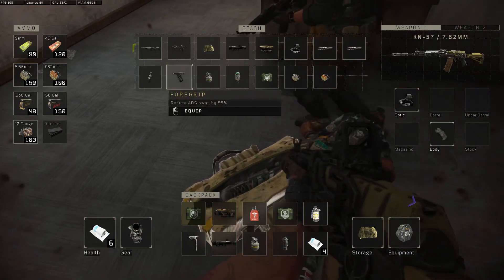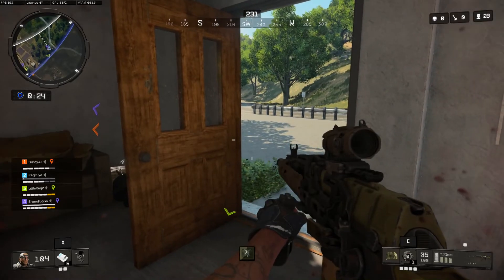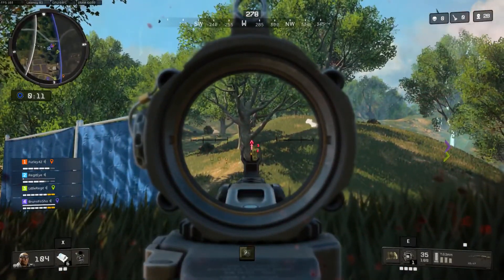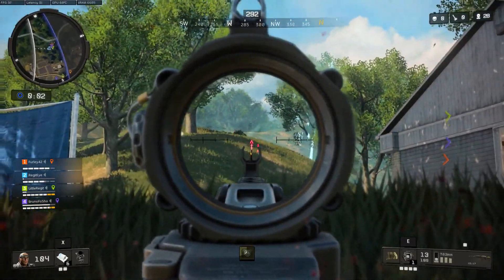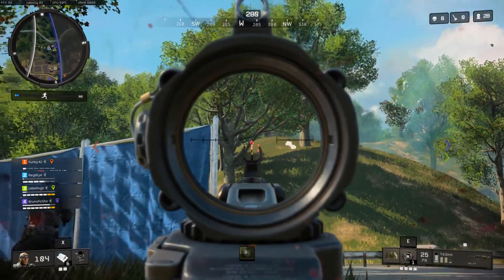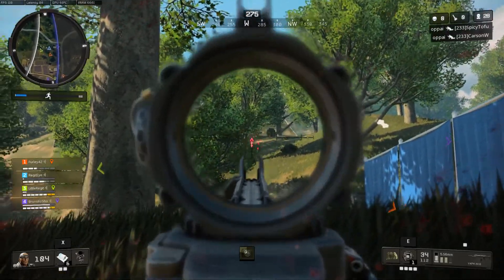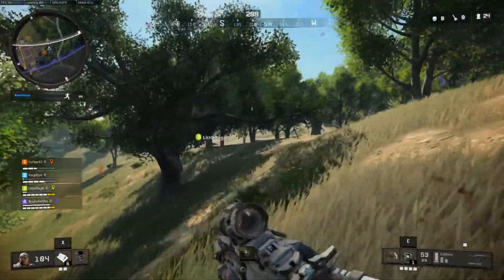Why does this gun reload so fast? Destroyed armor plating over here — you should come grab that. Circle collapse imminent, get to safety. I hit him, armor west. Oh there's a lot. They're west up the hill. Did they move? Yep, they went left. Circle's coming — yeah, they're moving left to stay ahead of the circle.